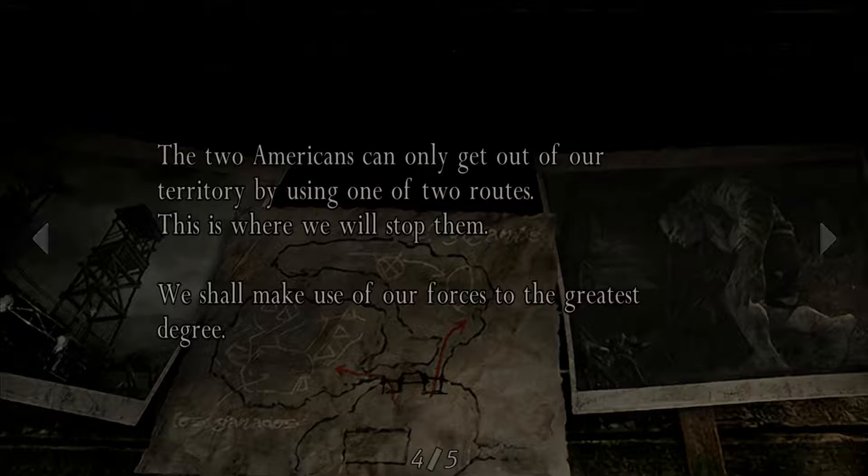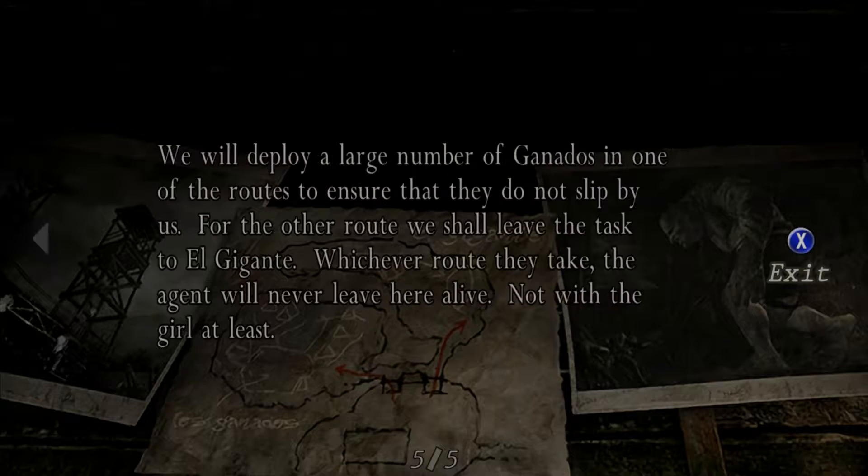The other part is permanently sealed — you can't backtrack and do both. On the left, you have to fight about a million Ganados, and on the right, you have to fight another El Gigante. It says 'El Gigante' but it really should say 'An El Gigante,' since there are multiple Gigantes.